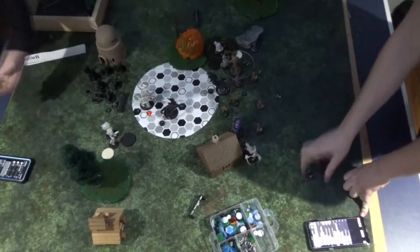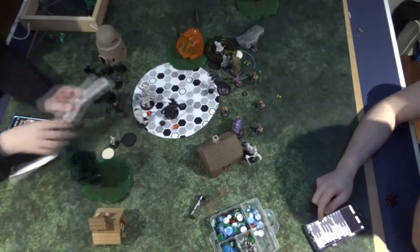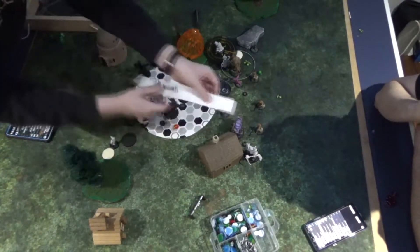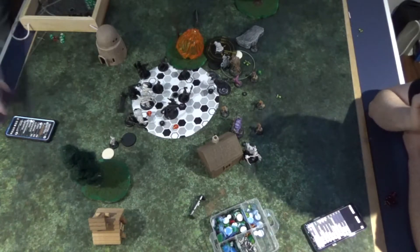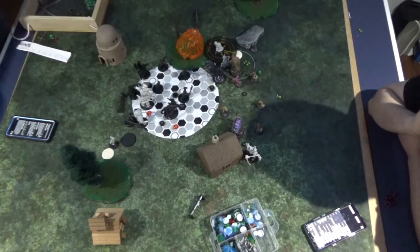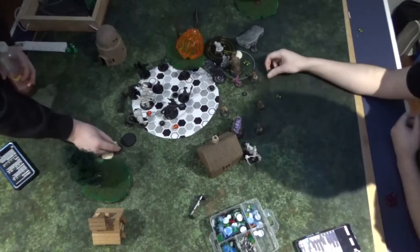The rest of my models are pretty much just running into the zone. Now my feat pops — Thagrosh and Carnivean can't use it, but Angelius actually ends up going into Dreamer. In hindsight that was probably not a great idea, but I hit Dreamer and do something like 9 damage which he transfers over to the Cage Rager. That was Legion turn two — a lot of work from Angelius.